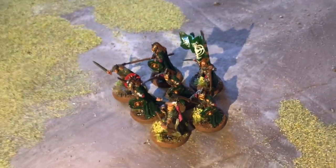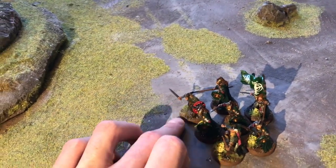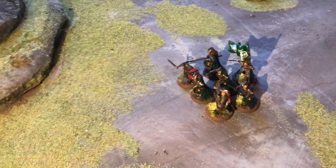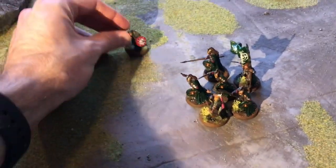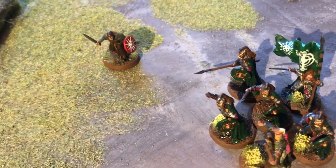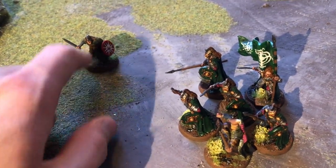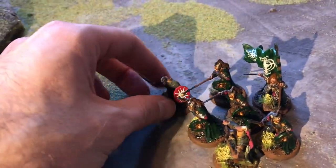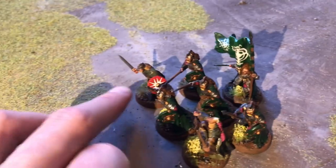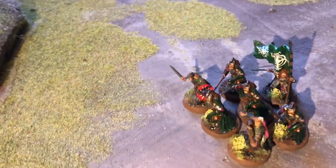Say I've targeted Gamling — as the Rohan player, I don't want him hit, so I can choose someone else within six inches instead. That's the key: the player being shot at can choose anyone within six inches to be the fall guy. If you're facing siege weapons, always have some poor soul hovering a bit further away so he can absorb the hit instead of your important models.